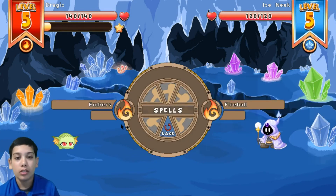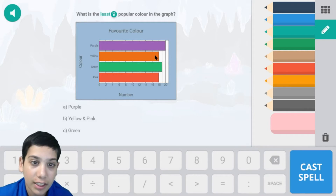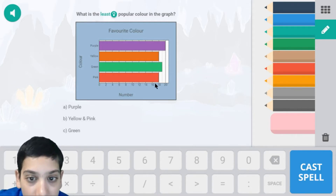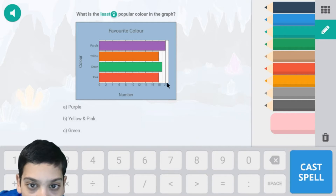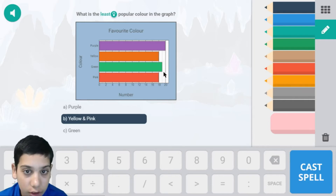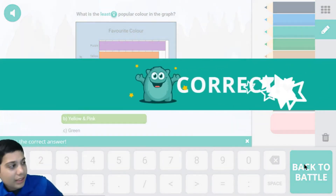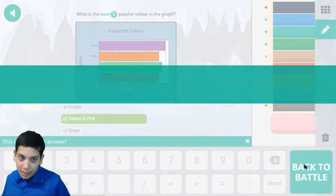Let's use this spell. Pink is at 18 and yellow is at 18, so we click V which is pink and yellow. This color is just above by one, and that's about two.